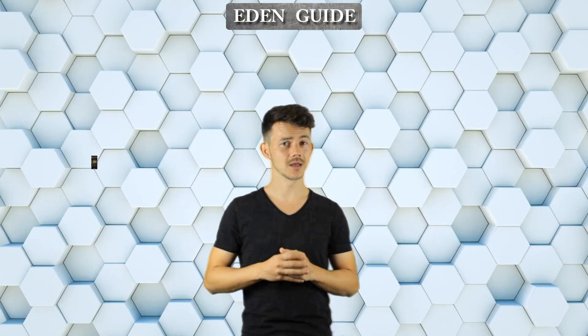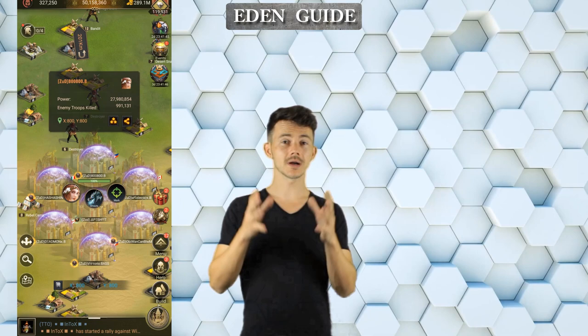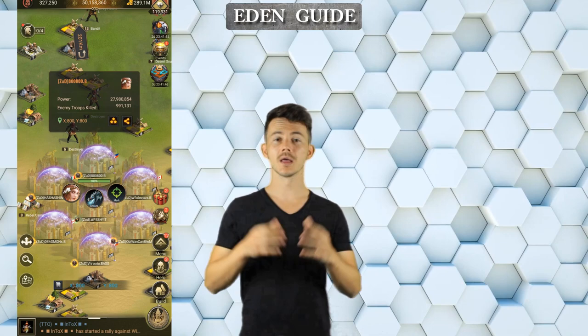Exiting the map is pretty much the same way — you click on Exit Eden and your castle will be placed back into the last spot before entering. Note that you cannot exit Eden while in combat or when your troops are out of the castle. While you are in Eden, a ghost will be left in your state, pretty much the same like when you teleport to the enemy state, which cannot be attacked but can be dragonned.